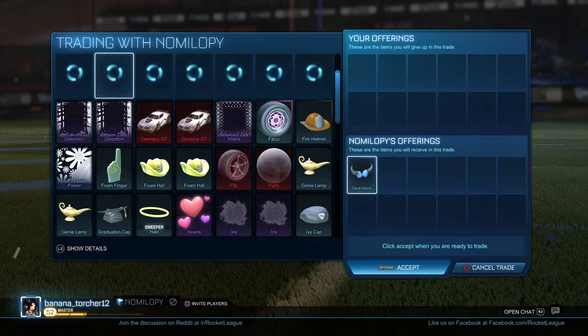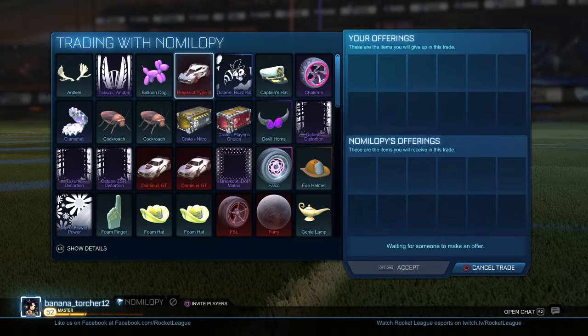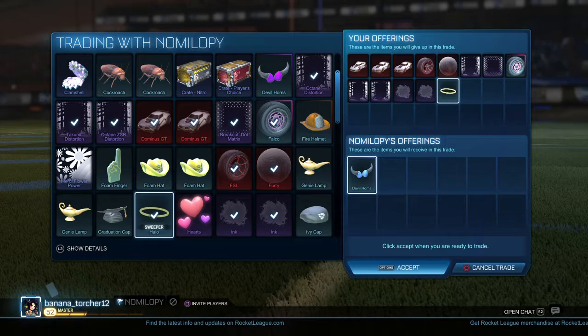And then secondly, like these double horns — since they're painted, they will 100% come back painted. And then if it's certified, it will 100% come back certified. And sometimes, like say if I duplicate these, it will go certified and come back certified. It's going to be painted, but then it can come back certified.